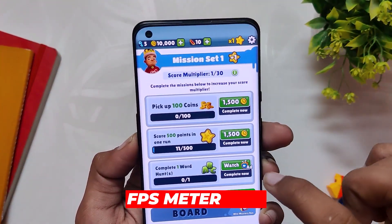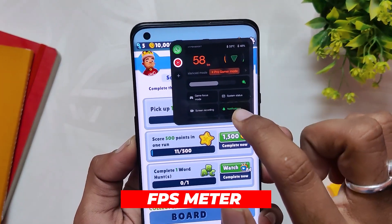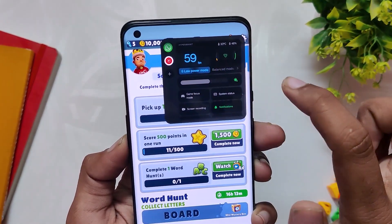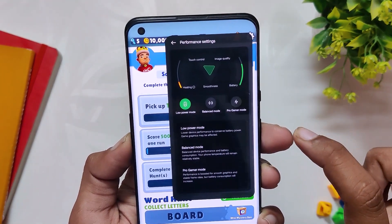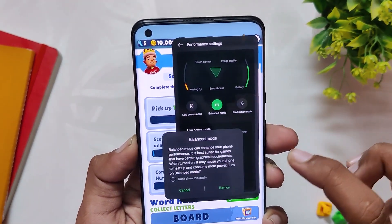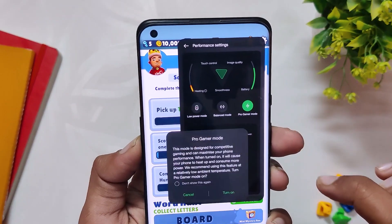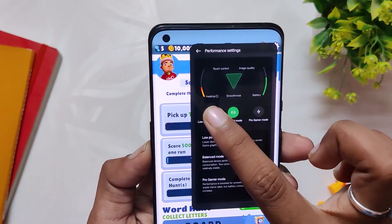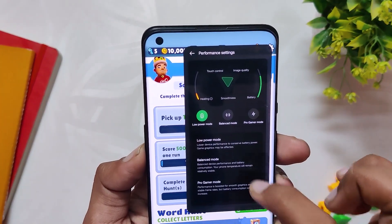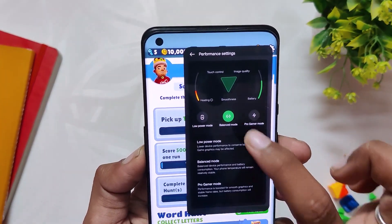Next we have an FPS meter which will constantly monitor the FPS you get while gaming. We also have three performance mode settings: Low Power mode, Balance mode, and Pro Gamer mode. Honestly, I haven't noticed any kind of improvement in performance from these modes — the performance is the same as it used to be on the previous Game Space application. Comment down if you have faced any improvement in gaming performance because of this.